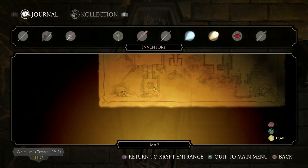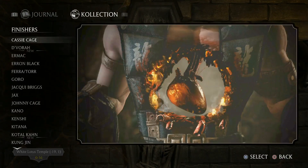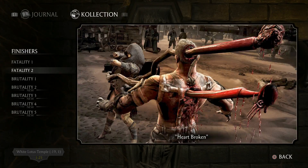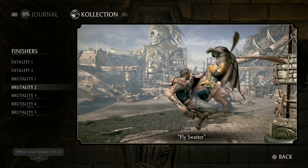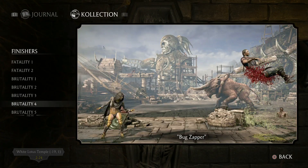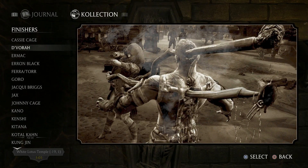So, I'm quickly checking in my collection if we have them all. And here we are: Bug Me, Heartbroken, Migraine, Fly Swatter, Incubate, Bug Zapper, and Acid Burn. Thanks for watching. See you next time. Bye-bye.